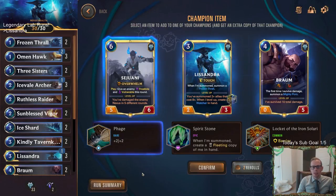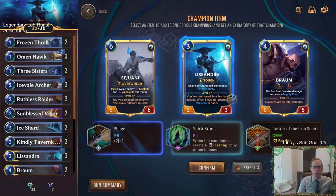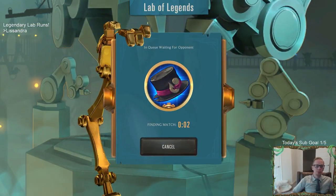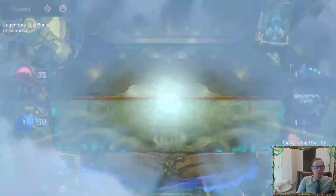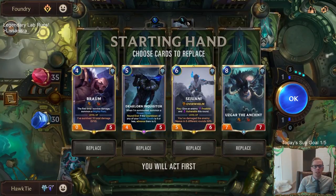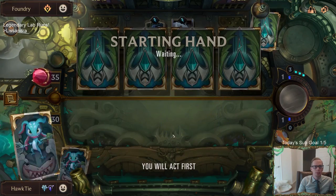I'm going Phage on Lissandra — so you get Lissandra plus two plus two. I love this Spirit Stone: when I'm summoned, create a fleeting copy of me in hand. Oh wait, that's not as good as I thought — I was thinking it was the ephemeral copy next to it where you get two of them. You'd just get multiple Frozen Thralls and too much room taken up. We're taking the Phage, getting Lissandra plus two plus two. I'd rather have Braum get the plus two plus two, but we should put it on Lissandra — so now Lissandra will be a 4/5 Tough Regen.